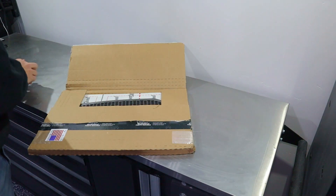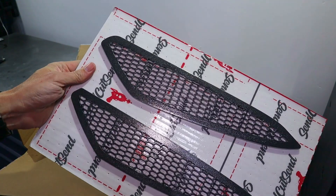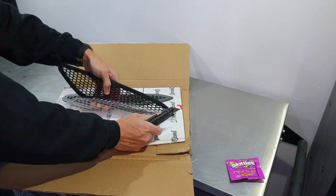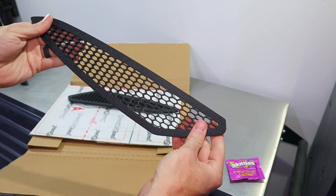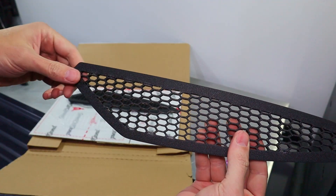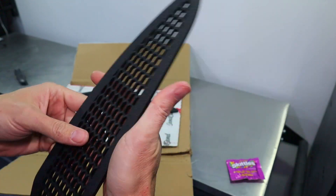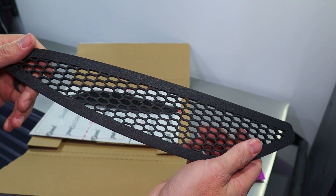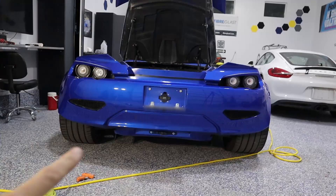I got a package here from SendCutSend — last time I got Sour Patch, this time Skittles. These are rear vent covers. Previously I had plastic, but I decided to do these out of metal. I sent some designs to SendCutSend and got them made. They look really good — black wrinkle anodized aluminum. SendCutSend has hooked me up with a code; I'll put a link in the description. I ended up doing the side vents as well as now the rear vents.